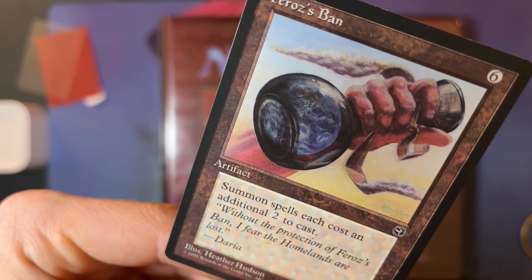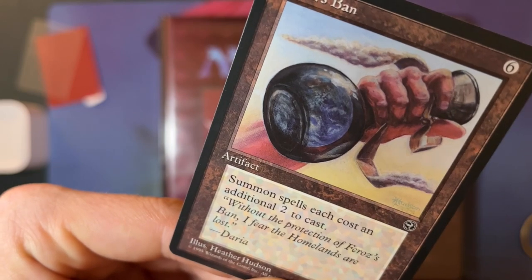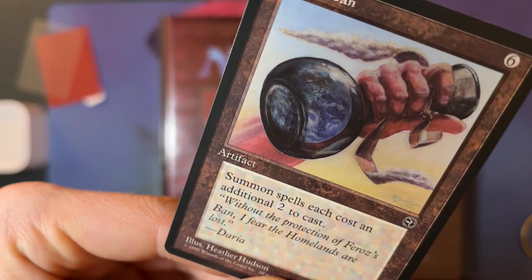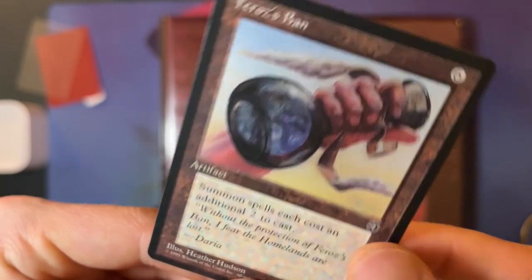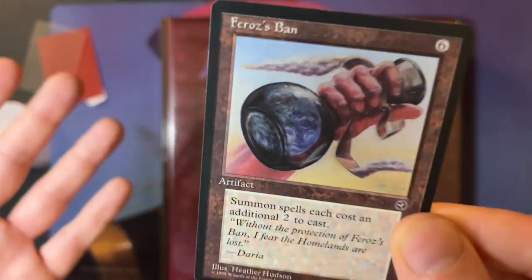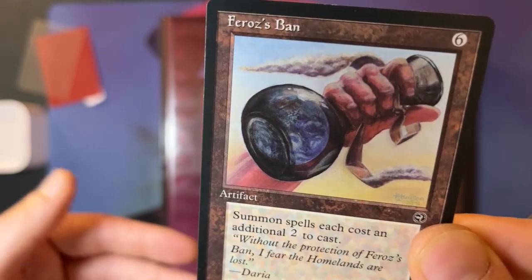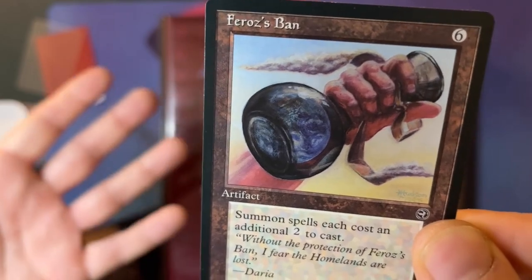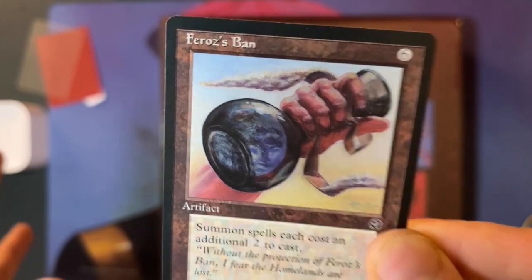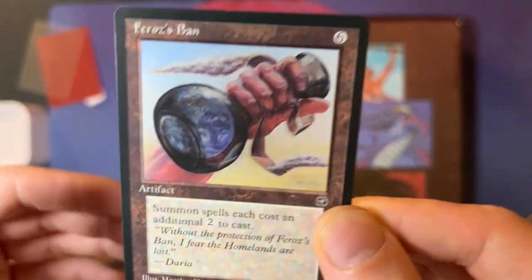Homelands was created by two people that worked at customer service. It was a project led by Peter Atkinson, the CEO of Wizards at the time. And Richard Garfield actually didn't want to print the set at all, but Peter Atkinson just wanted to push it through. I'm actually quite happy he did, because this is a unique set that had a top-down design, meaning the flavor came first. What the cards actually did came second, and people say that's why the set is so weak.